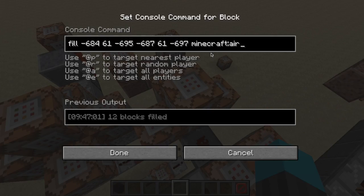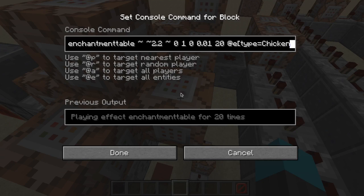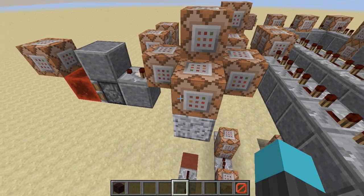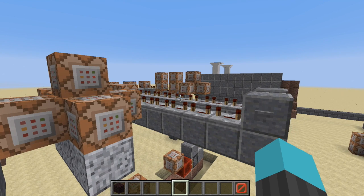The next commands simply get rid of the barrier blocks so the spiders can start falling down. It then runs particle commands summoning enchantment table particles in a one-block-wide column, so it looks like a little string. These particles are summoned above the chickens, which is an easy way to track when the spider is descending.